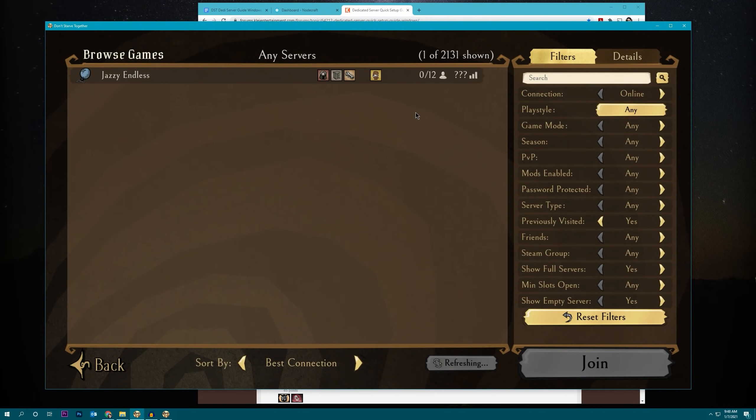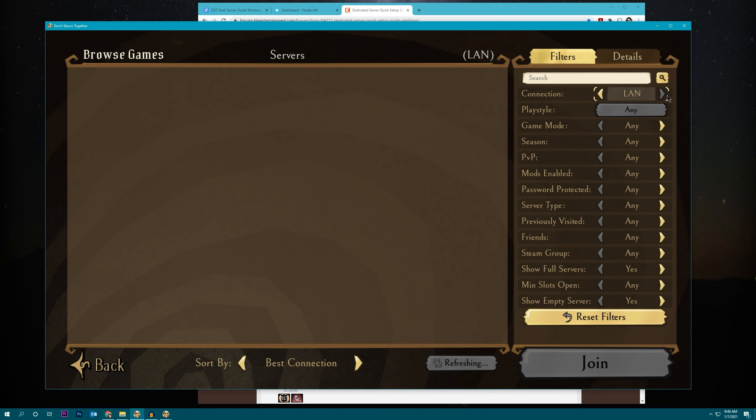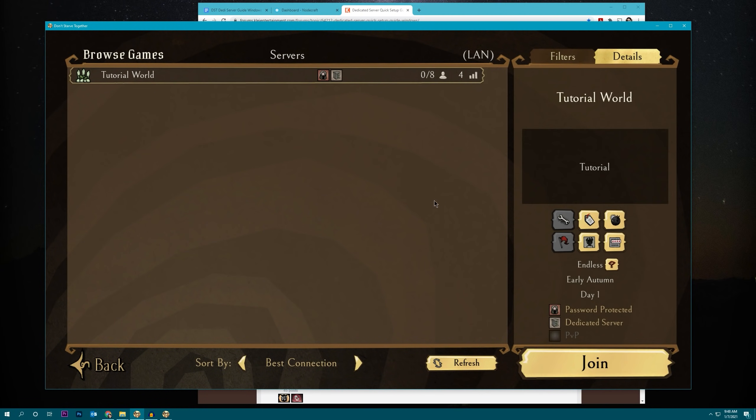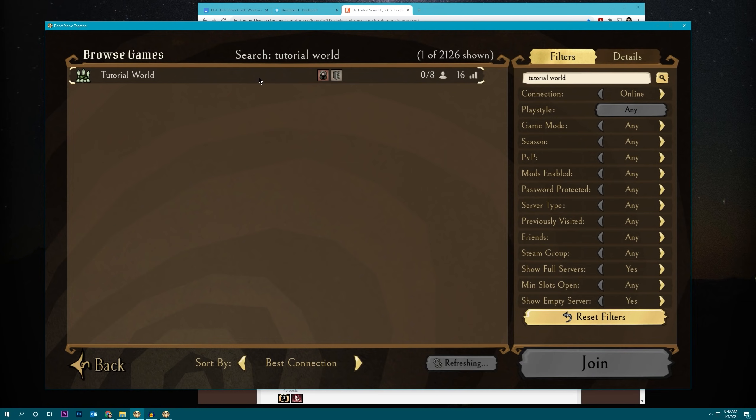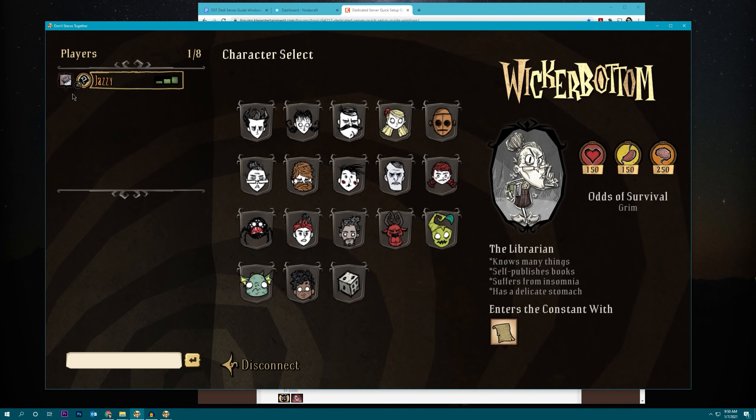Let's open up our client, go to Browse Games, and filter by connection to LAN. You should be able to see your world — there it is, Tutorial World. Other people can join it now. Let's join just to confirm that we are admin on the server. That little star next to my name indicates that I am indeed admin, which comes from the cluster token containing your Steam ID.